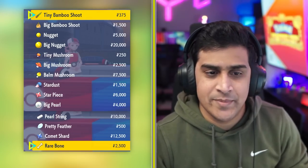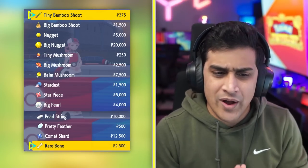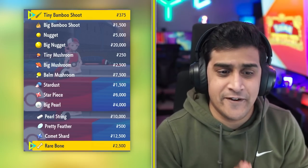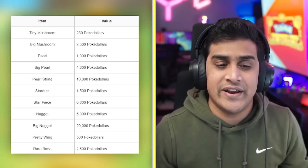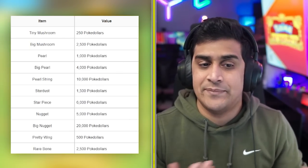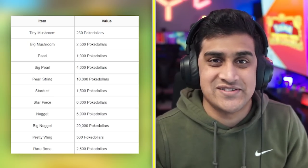For reference, item sell values: Tiny Mushroom is $250, Big Mushroom is $2,500, Pearl is $1,000, Big Pearl is $4,000, Pearl Stardust is $1,500, Star Piece is $6,000, Nugget is $5,000, Big Nugget is $20,000, Pretty Wing is $500, and Rare Bone is $2,500. Screenshot this if you want to keep it as reference. If you don't care, just sell off all these items and see how much money you get.